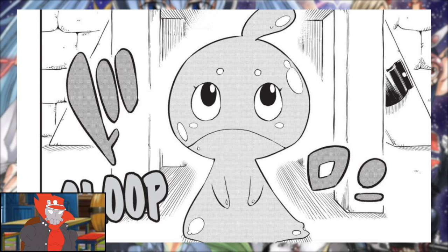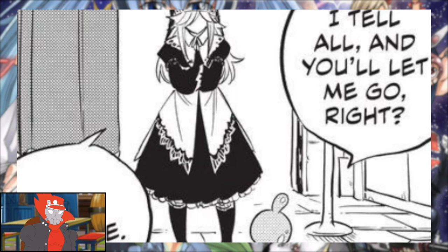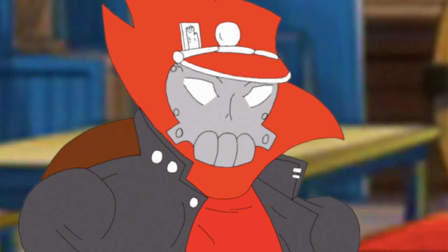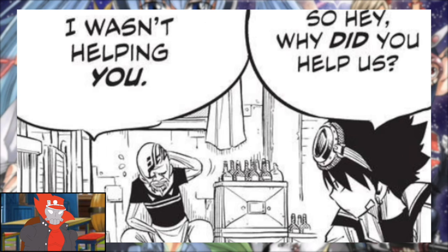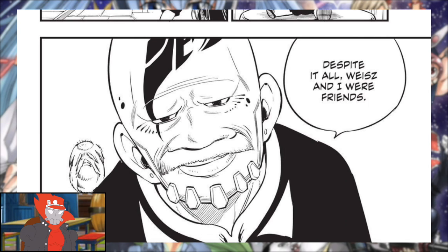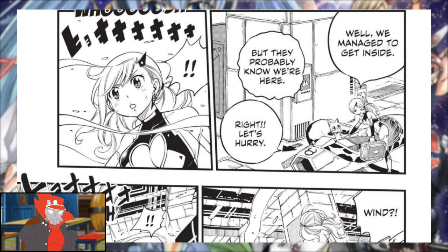Why would something this adorable ever join the side of Drake and Joe? 'I tell you all and you let me go, right?' 'Of course.' 'Just so you know, no one's ever defied Mr. Joe and Liv.' That right there tells me that Maria ain't making it out of this arc — she's gonna get clapped by Drake and Joe. 'Why did you help us?' 'I wasn't helping you. Despite it all, Weiss and I were friends.' 'Well, we managed to get inside, but they probably know we're here. Let's hurry.'